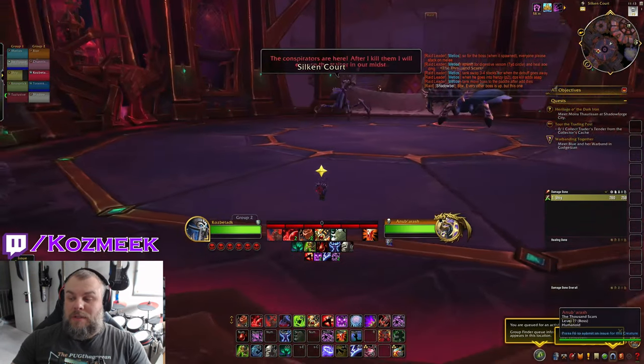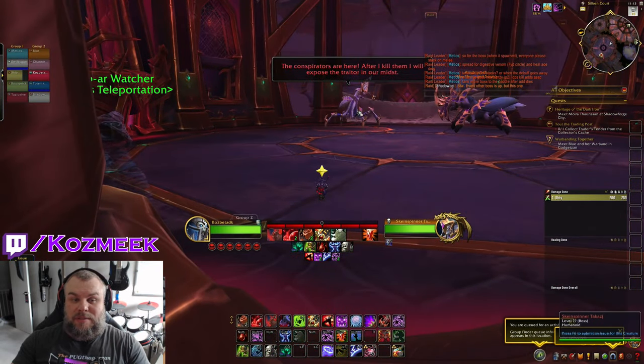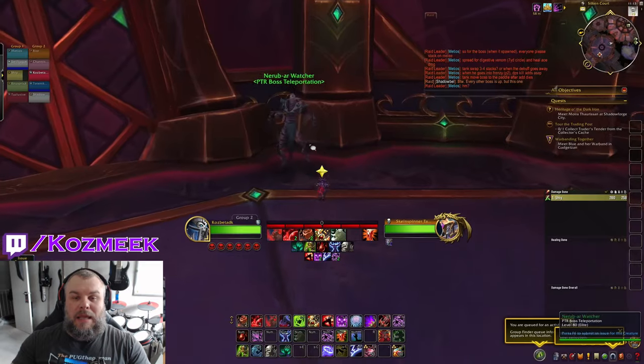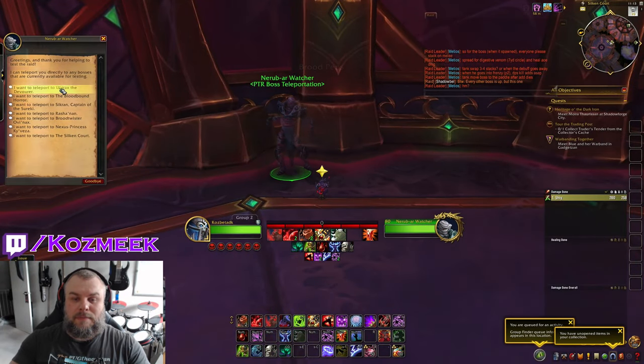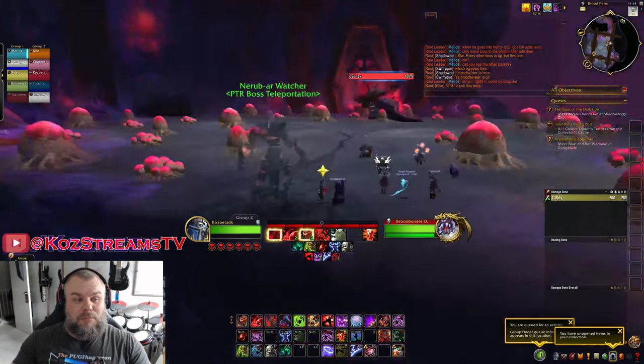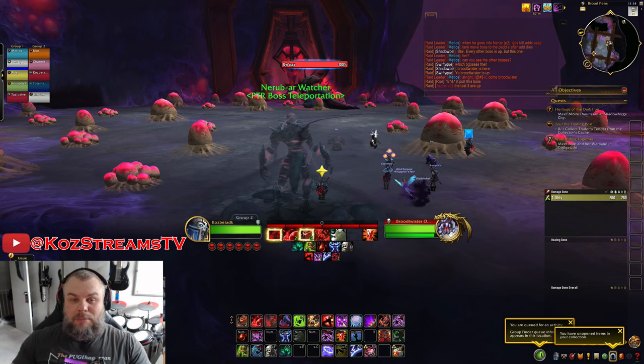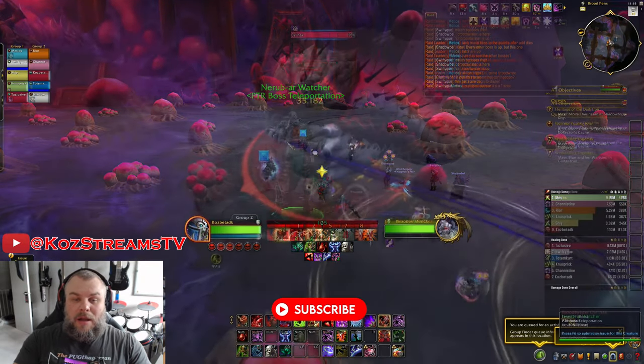Then we have the Silken Court, which looks similar to the Nexus Prince arena and the first boss but seems a little smaller — and it looks like you're fighting a council-style boss. One we randomly skipped to was Brood Twister Abenax. This room is actually really cool — lots of eggs around the ground, and the boss was actually available, so we got a couple of pulls in.